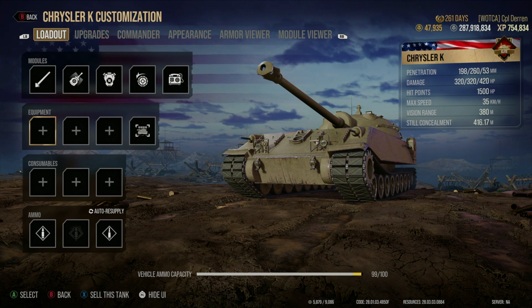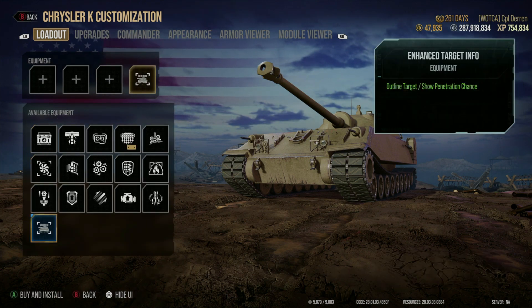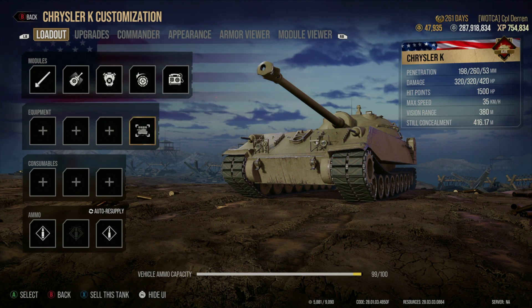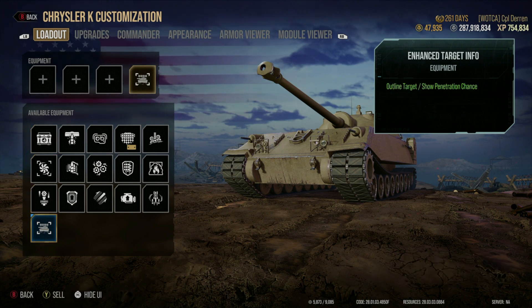For equipment, you can see there are four slots, and one of them is already filled — that's the Enhanced Targeting. You will get that by default regardless of whether it's a tech tree tank or a premium tank upon purchase. It's the same in Cold War as well — you get it on the vehicle by default.